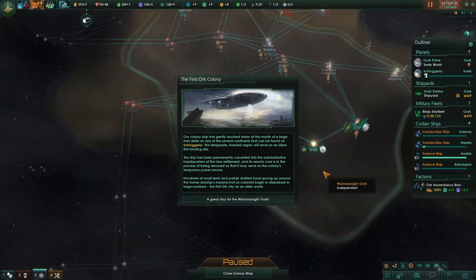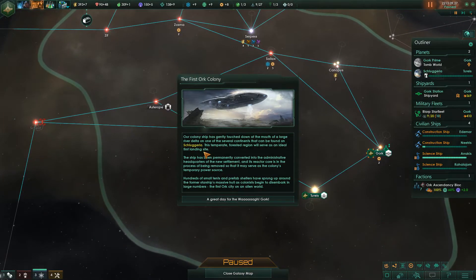The first orc colony. Our colony ship has gently touched down at the mouth of a large river delta on one of the several continents found on Schlageria. This temperate forested region will serve as an ideal first landing site. The ship has been permanently converted into the administrative headquarters of the new settlement. Its reactor core is being removed to serve as the colony's temporary power source. Hundreds of small tents and prefab shelters have sprung up around the former starship's massive hull as colonists begin to disembark — an orc city on an alien world.